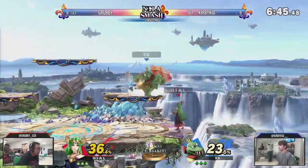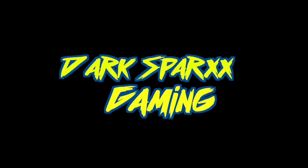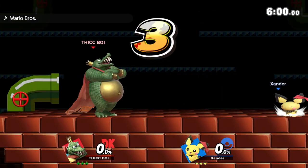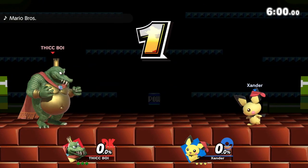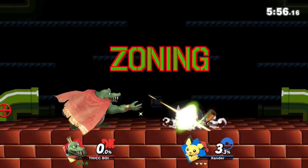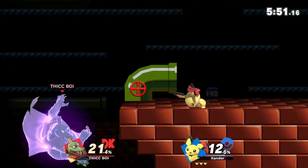So without further ado, let's get started. One of blunderbuss's primary uses is most definitely zoning. Due to this move's weird projectile speed, it makes it ideal to use when your opponent is away from you and keeping them away from you.